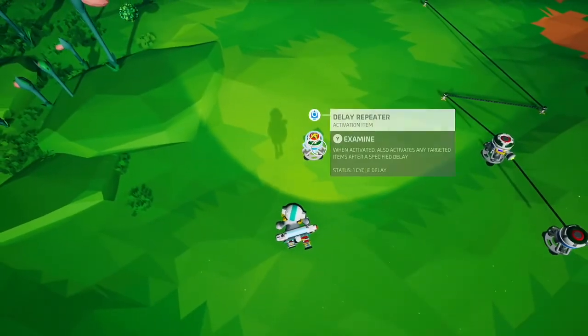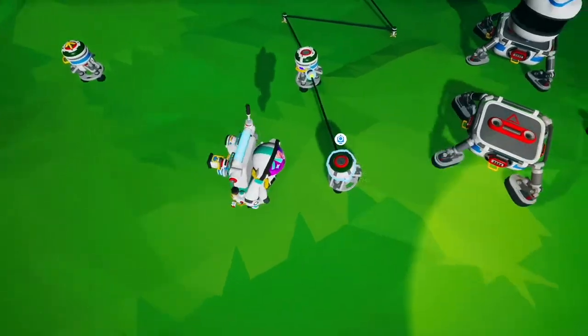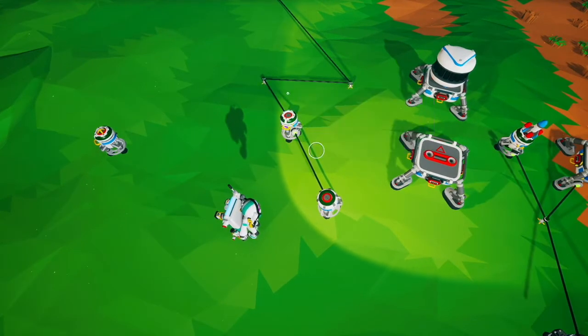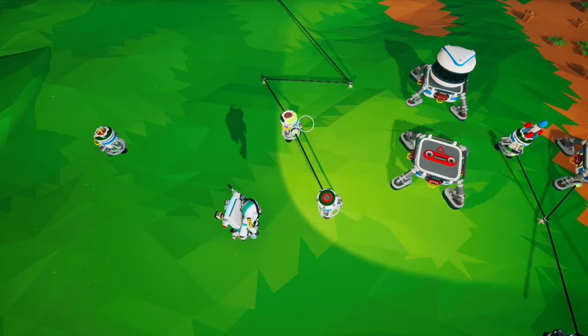Now that the complicated bit is over with, I'm just going to show off some of the properties. Here we have a button repeater going into a delay timer — we hit it and it goes around and then gives you the output.